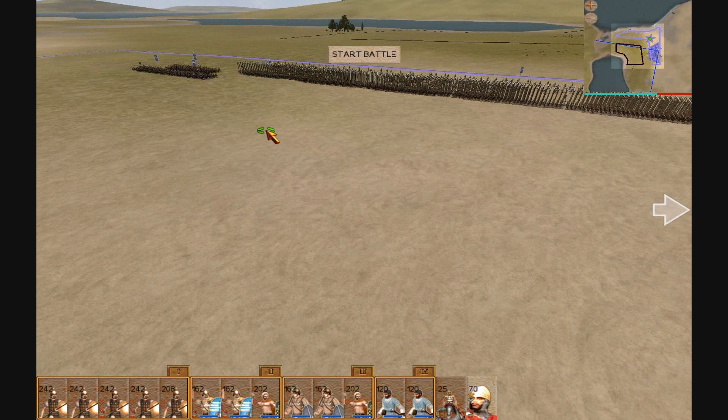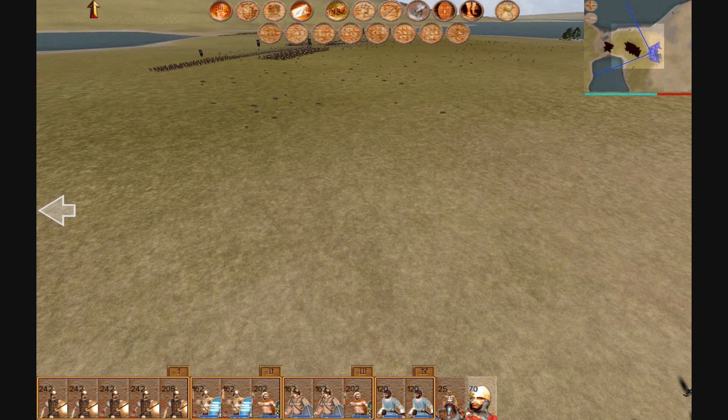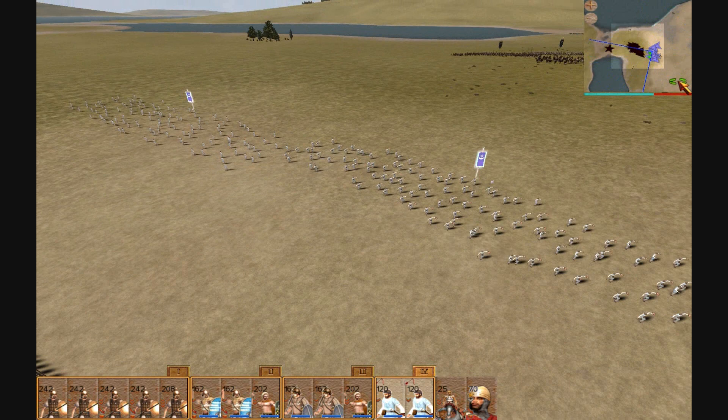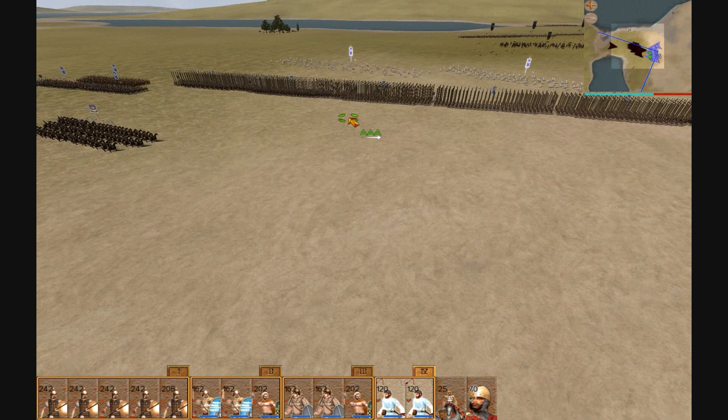My general towards my left wing and it's time to start the battle now. This is the battle for Milotene. You can see the Macedonian army — I'm going to target his skirmish cavalry with my slingers right away. He might have the advantage slightly because he has more cavalry than me. I'm just going to bring these guys back a bit — I don't want them to get charged.